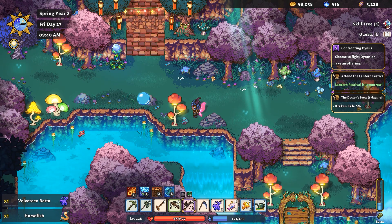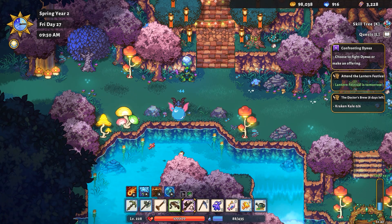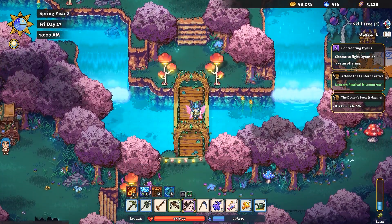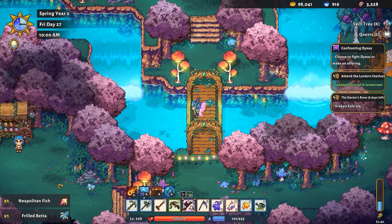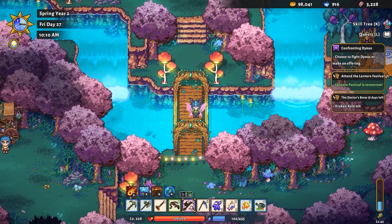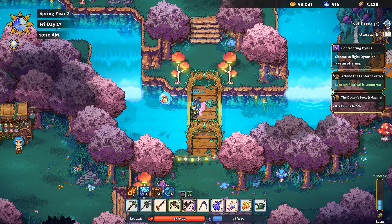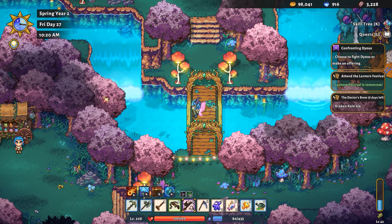Velveteen beta, horsefish — what do we got over here? Nothing. A Neapolitan — I needed another one of those, that's good. Neapolitan and a Frilled beta, very good. We're getting extra dollars while we do this. I'm seeing the odd weird fish here, I don't know if this is gonna be the spot for finding that fish. Another Neapolitan. You go a long time without seeing a fish and then suddenly you just get a bunch of them.